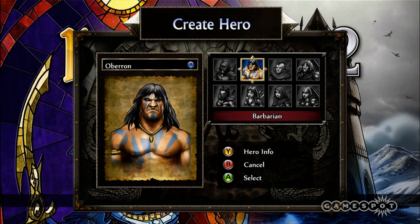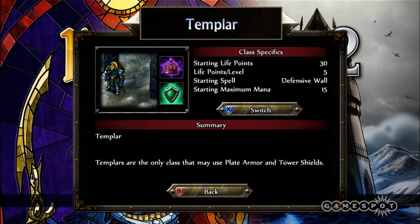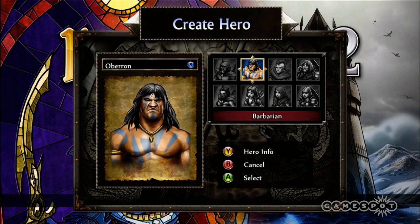And there's also four different classes now. We had four different in the first game as well, but they're new classes for this one. There's the Barbarian, the Sorcerer, the Assassin, and the Templar. They owe their design to MMO classes — the Templar is the tank, the Barbarian is a generalist, the Sorcerer controls the board, and the Assassin is a real damage dealer.